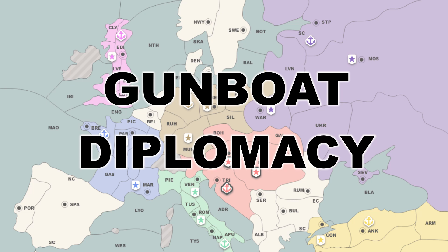Good gunboat players use their orders to communicate, pitching alliances and trying to signal intent through their movements and supports.